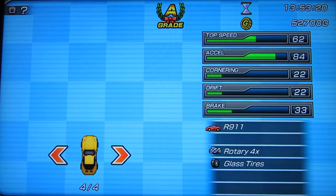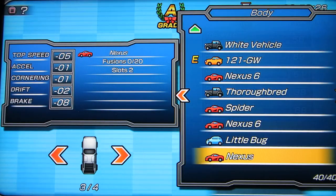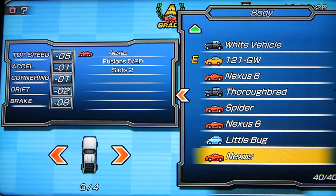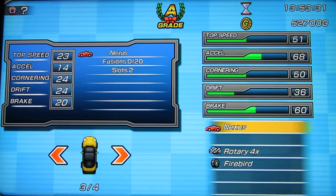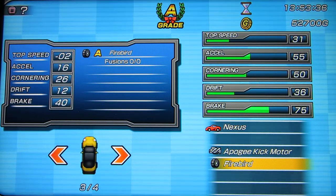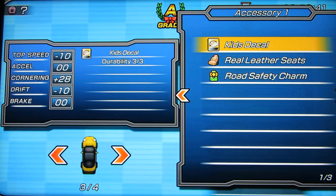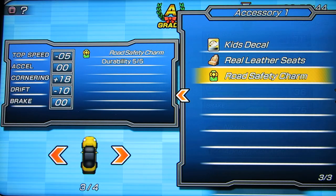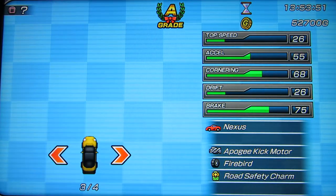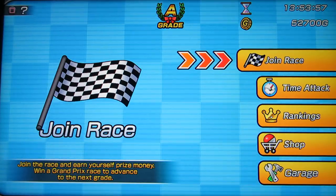Now in the garage, you can have up to 4 cars on your shortlist and edit them whenever you want. These accessories give you temporary boosts, but in my experience they all seem to wear out — this one will wear out after 5 races. I didn't find them that necessary. I used the Ferrari and I pretty much won most of the races.